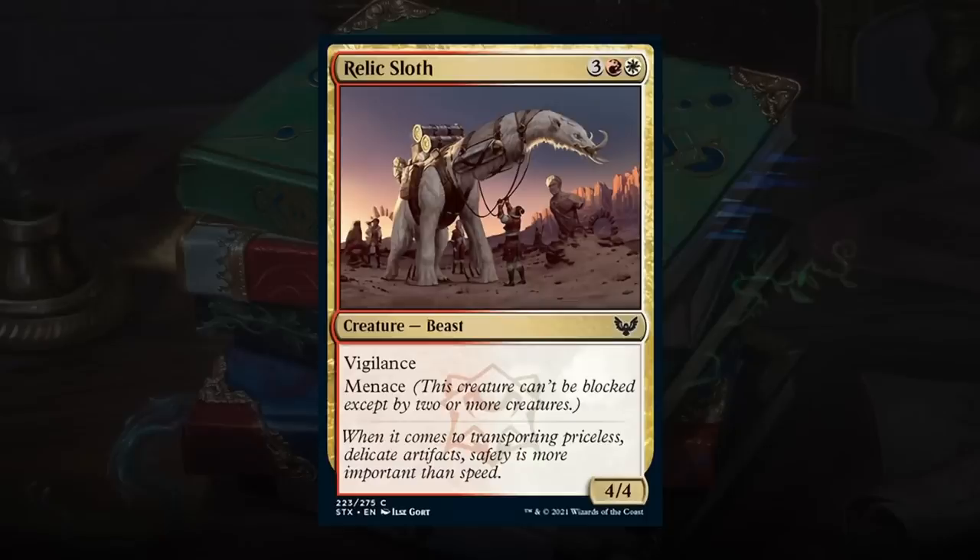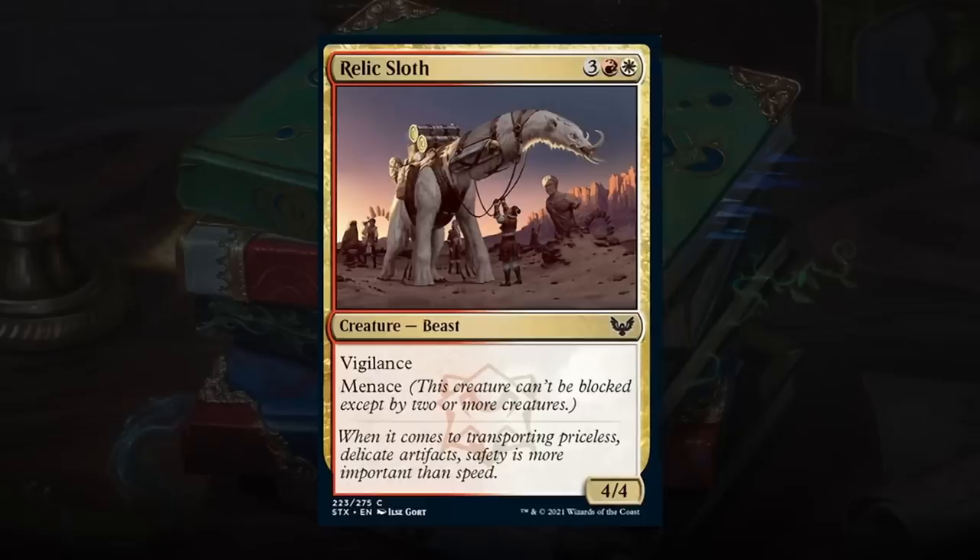Relic Sloth is a 5-mana 4/4 Beast with Vigilance and Menace — a very solid creature with good abilities. Menace combines nicely with combat tricks since the opponent may be forced to double-block, and Vigilance lets it play offense and defense. If you have any combat tricks to combine, it gets even better. Happy giving this a C+ — a card you'll play in almost every red-white deck, potentially even splashable.